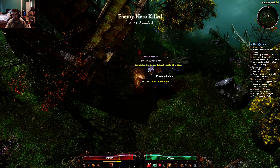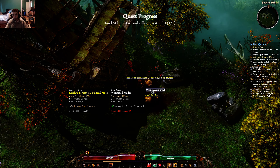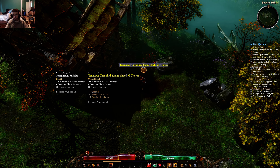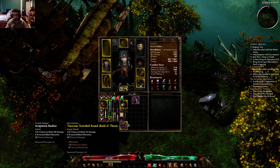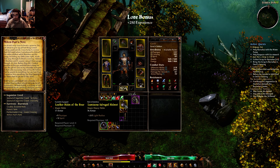Boom. Alright, that's good. Take the scrap, take the note, take the amulet. Very nice. I would take that, honestly, over what I have right now. I like that better — it has health percent, defensive ability percent, and piercing retaliation, which is just fine. Very nice.